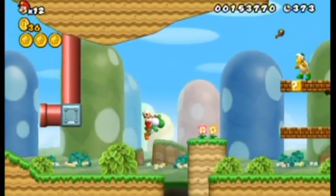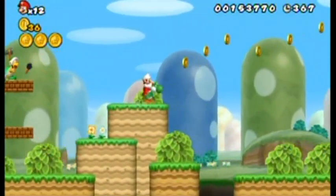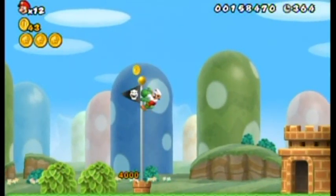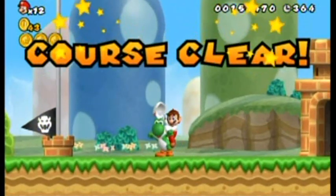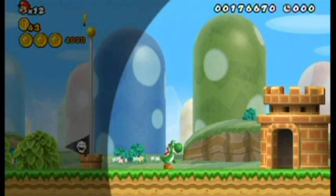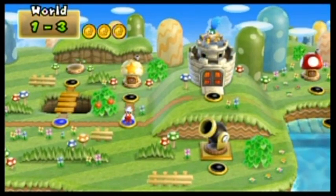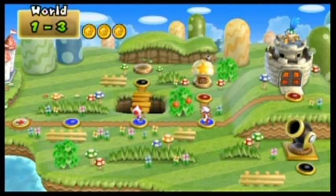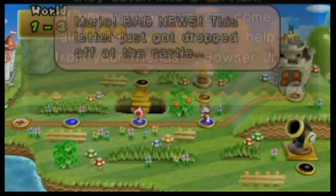You can't get fire just from slurping up piranha plants, but if they're throwing fire at you as you're slurping them up, you'll get a fireball — at least that's what I think, because it happened to me once. Also, you can't keep Yoshi outside the level you find him in, which is too bad — but he could probably break some levels with that flutter jump, so that's probably why.